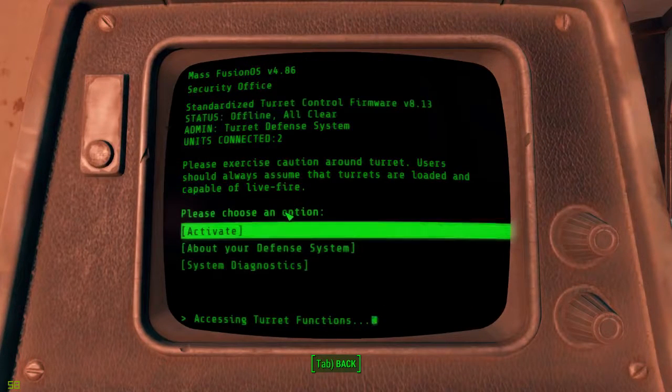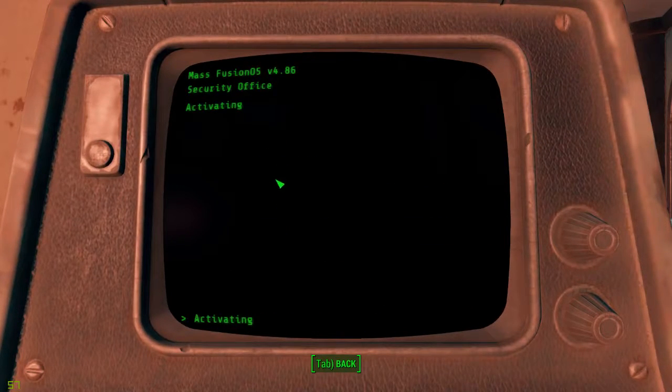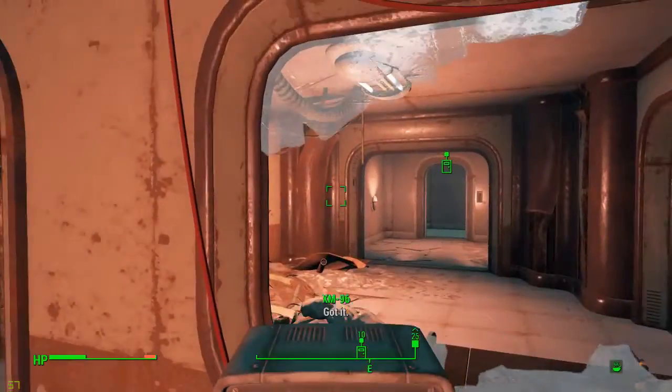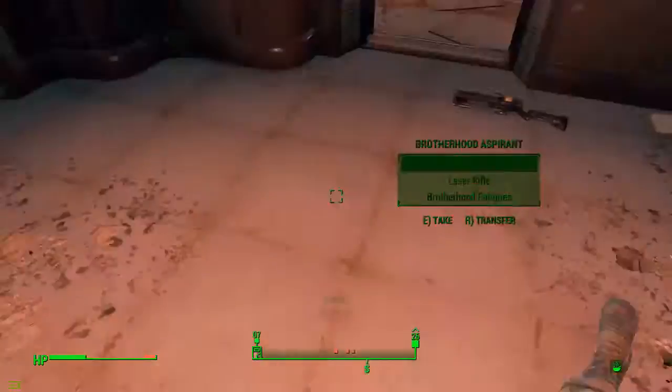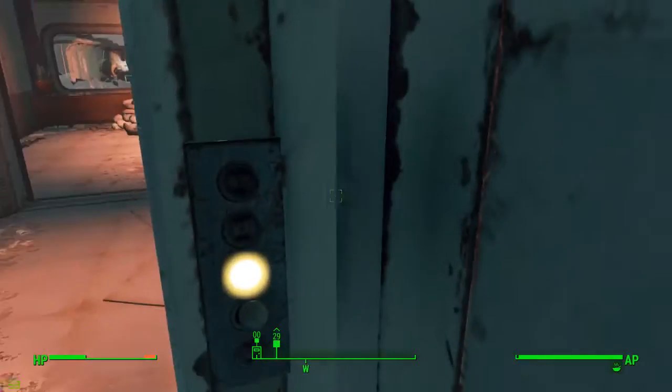Turret control — activate. Protectron control — activate. You guys have fun with that, I'm gonna leave now cause I don't care. The Brotherhood can go suck my dick.